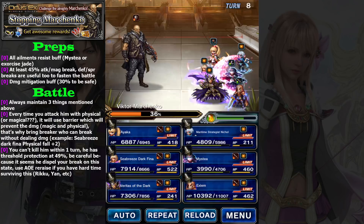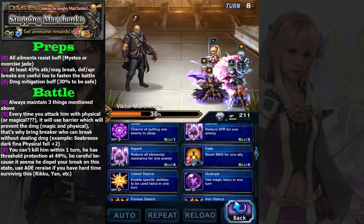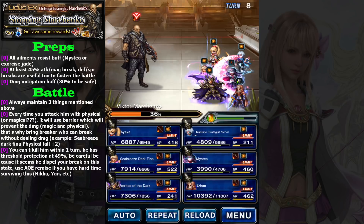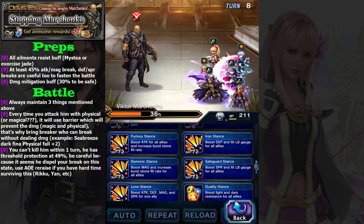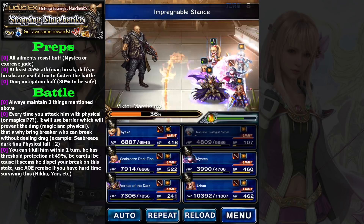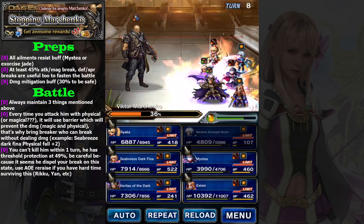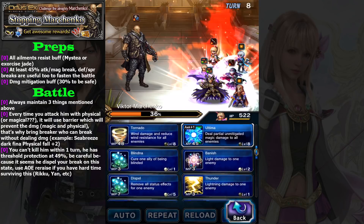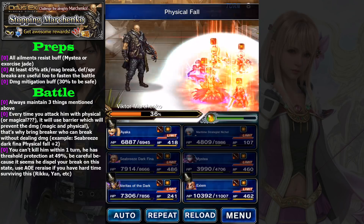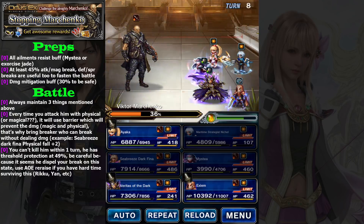I really need to wait until — okay, you can attack him now. Let's use Link Stance, then Impregnable to buff. Where's my physical fall? Okay, so it's full — I can kill him in the next two turns.